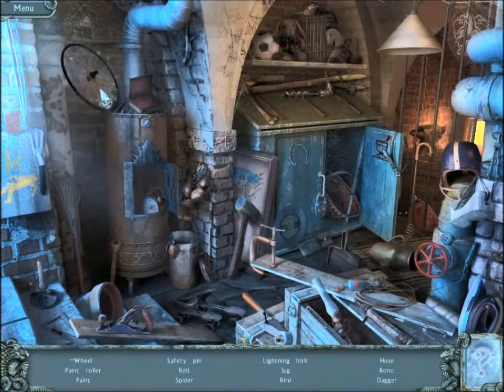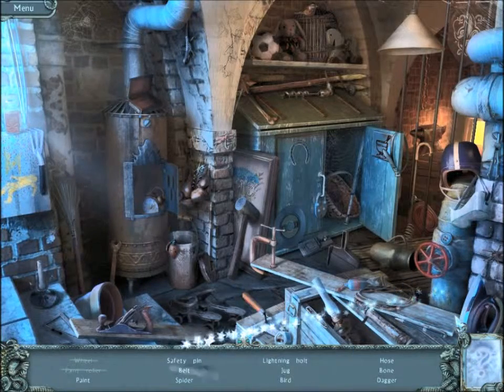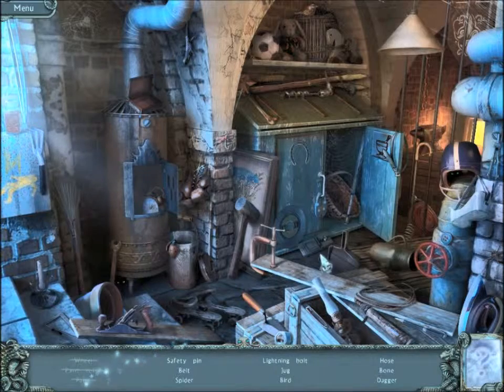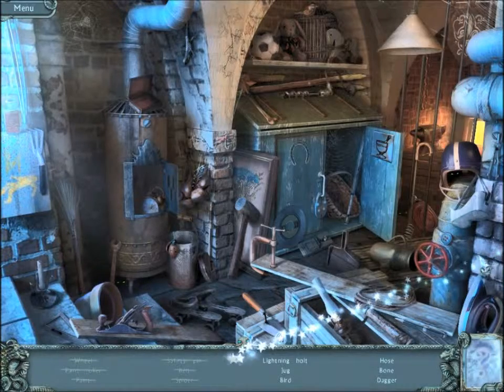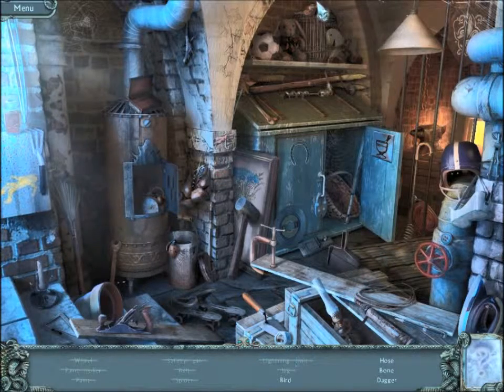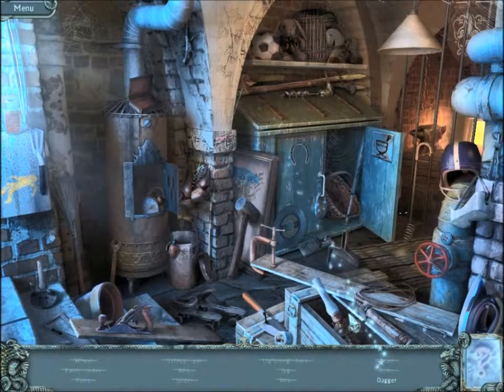Back to this hidden object scene. Wheel. Paint roller — there, paint for the paint roller, who'd have thought? Safety pin. Belt — that's the whip, there it is. A spider. Don't like spiders. Getting snapshots from my girlfriend — oh, there it is! Lightning bolt — it's a Harry Potter skull! A jug. I've seen it — there it is. A hose. Bone. And a dagger.